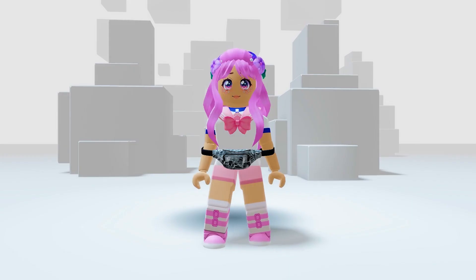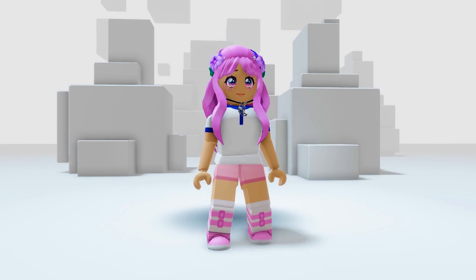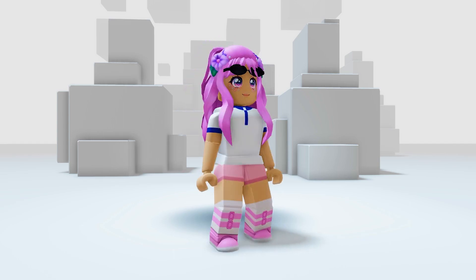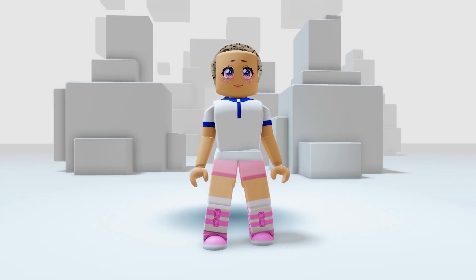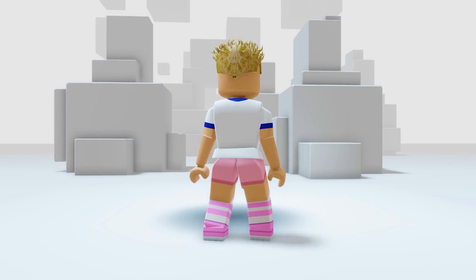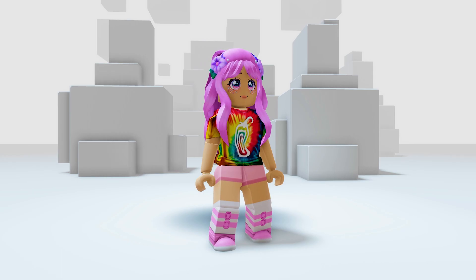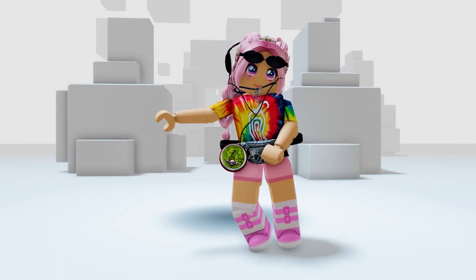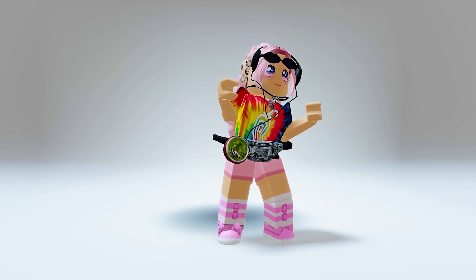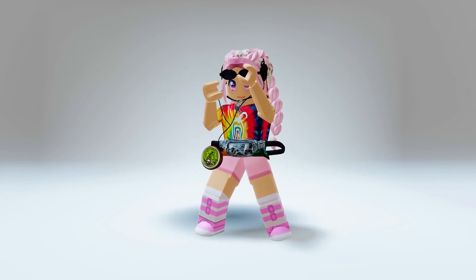Let's try them on. This is the fanny pack, then the guacman, here's the pepper choker, and the spoon shades. Now look at the doodle bandana right here. Here's how the hair looks like, and the tie-dye shirt. Wow, I love how this looks! The ensemble definitely takes me back to the 90s. What a cool way to go back in time.